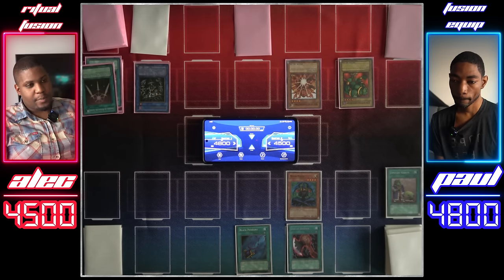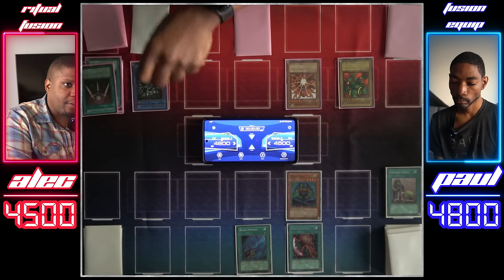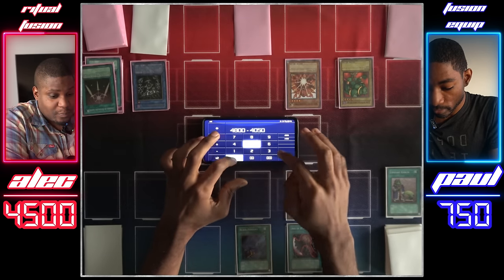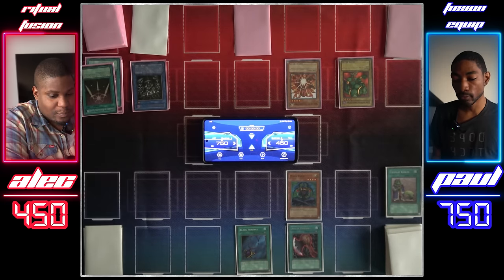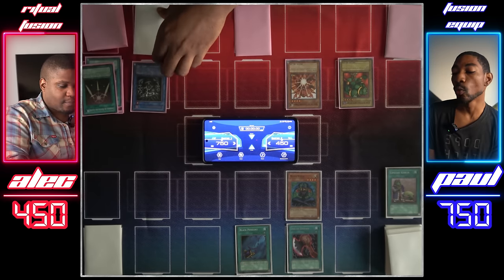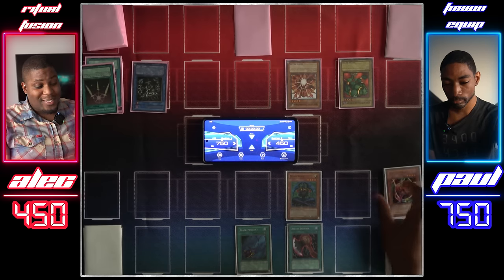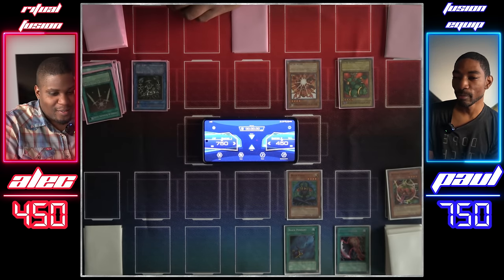Draw for turn. I want to battle — Relinquish, attack Mahavaila. So we're both going to take the damage — I'll take 4,050 and you'll take 4,050. And then Relinquished loses its equipped card. Now you could take my Mahavaila, but remember: if you do, my Black Pendant will activate and deal 500 damage to you. Was it really worth it? I'm not sure anymore.